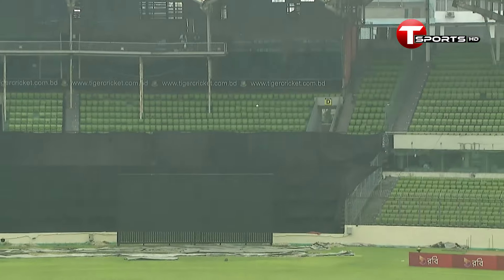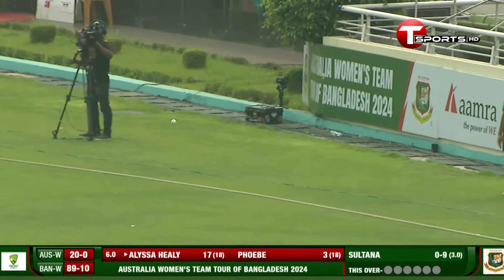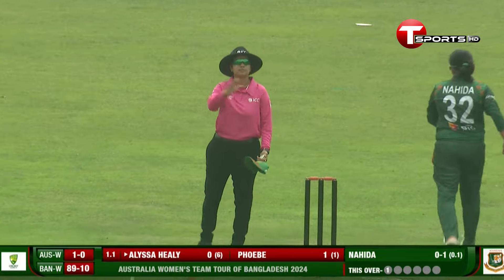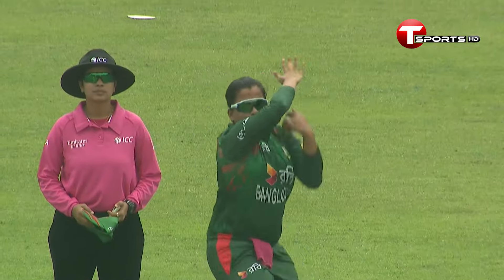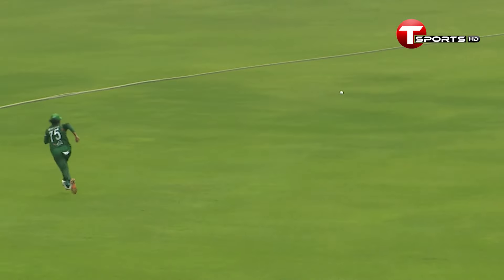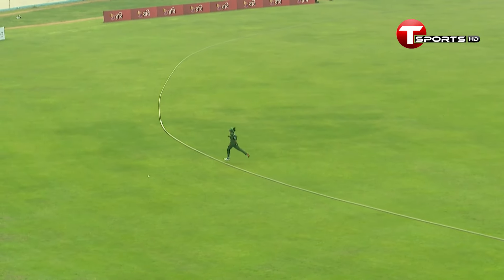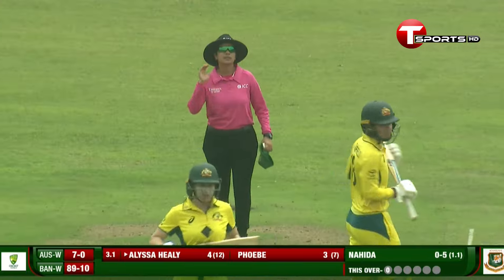Throughout the opening battles, she comes down the wicket to the pitch of the ball, played off the back foot, steps out and hits it over the top, clearing the infield handsomely for Nahida. Flatter delivery, nicely timed in front of square — she's hit it so sweetly that it defeats the fielder at square leg, bringing up the first boundary and her first runs.